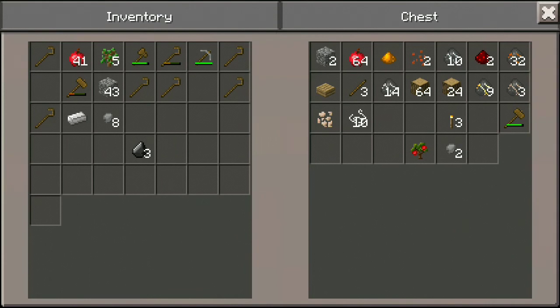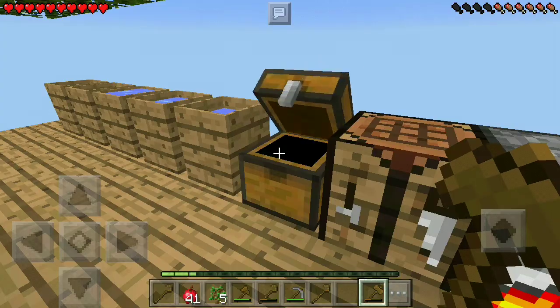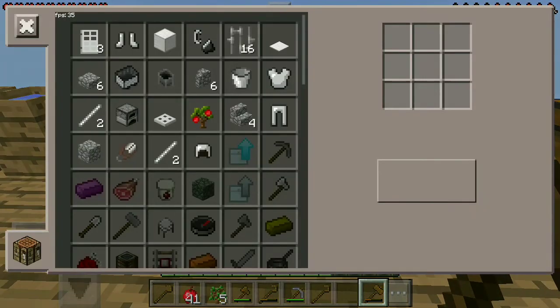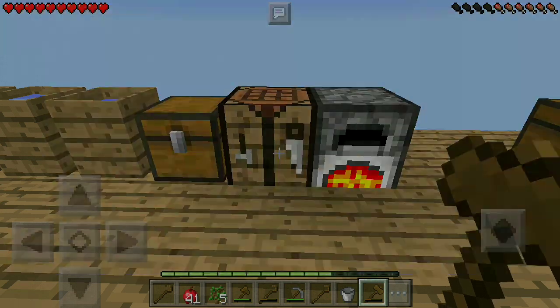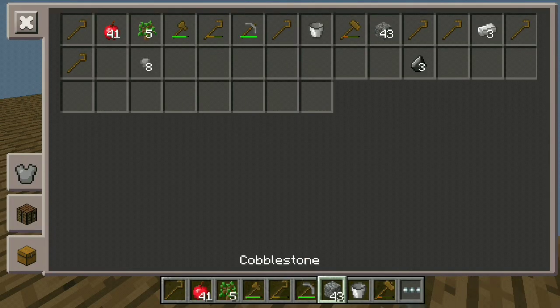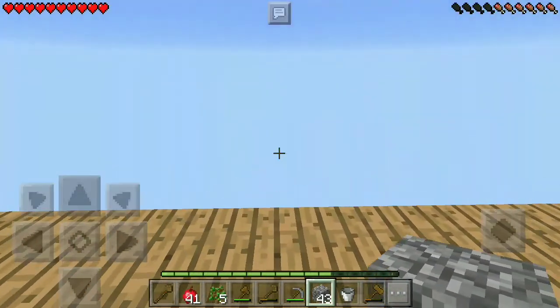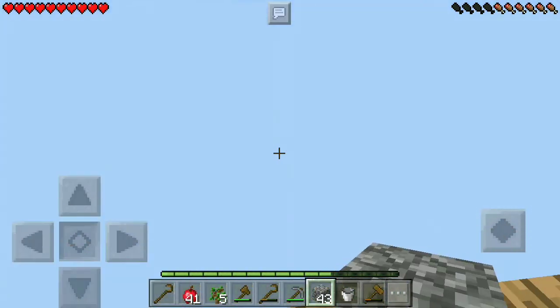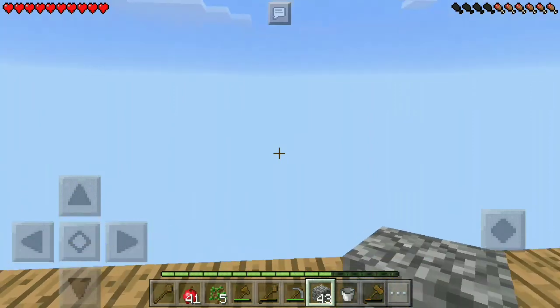Some sad news — we lost our grass seeds, but I'll grind for those off camera. From sifting gravel we can get tin, gold, iron, copper, and lead, which will be really nice once we start making machines. We waited for the iron, made the bucket, and now need to decide where to build the generator. I'll build it out of cobblestone — it makes sense since we're technically making a cobblestone generator to generate more cobble.